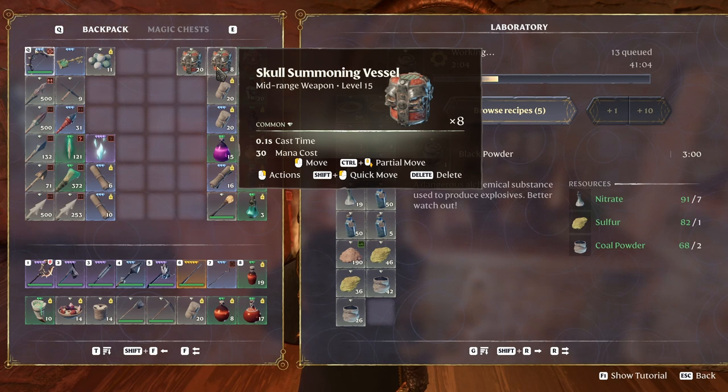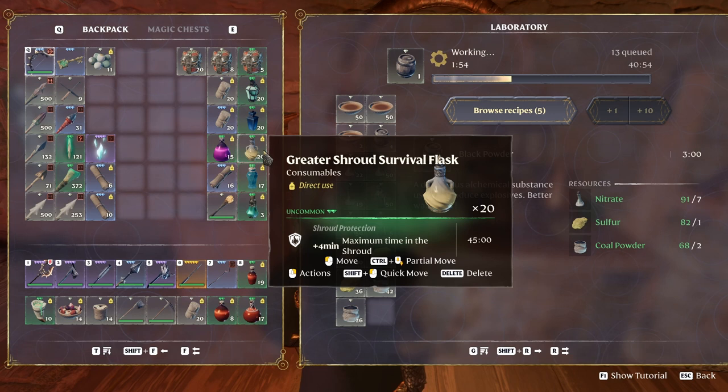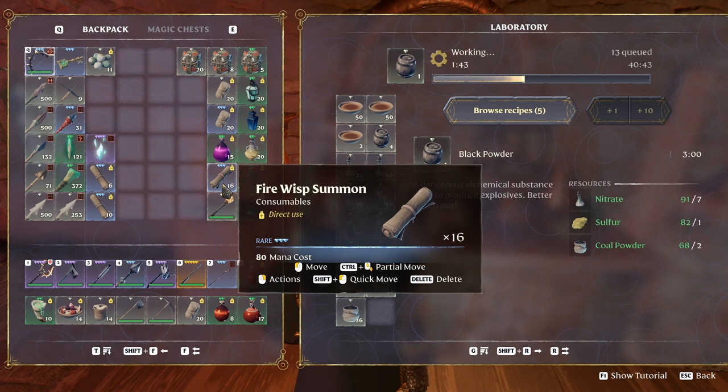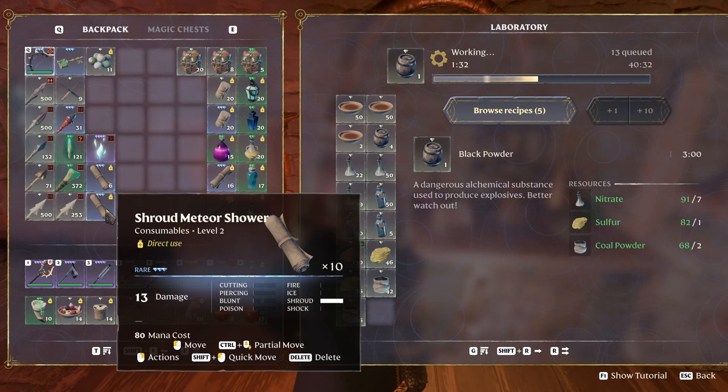28 skull summoning vessel which is level 15, and this one which is level 80 — it's only five, it's only the drops. 20 flask of the fell, 20 elixir, 20 greater shroud survival flask, 50 mana, 17 wisp of light, free protection for the ice fire wisp — I don't know if it does anything but I'm gonna take it anyway.